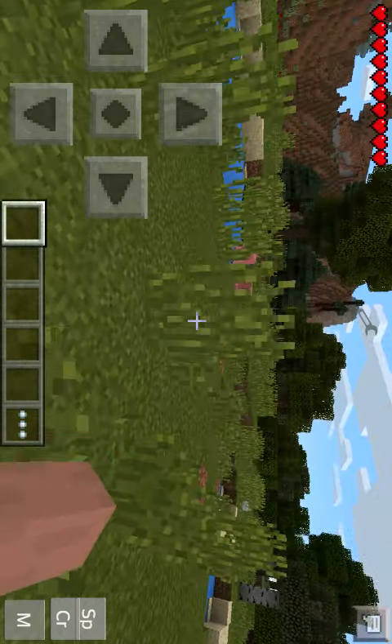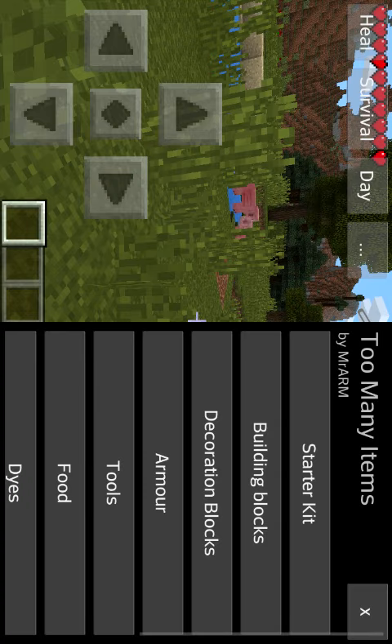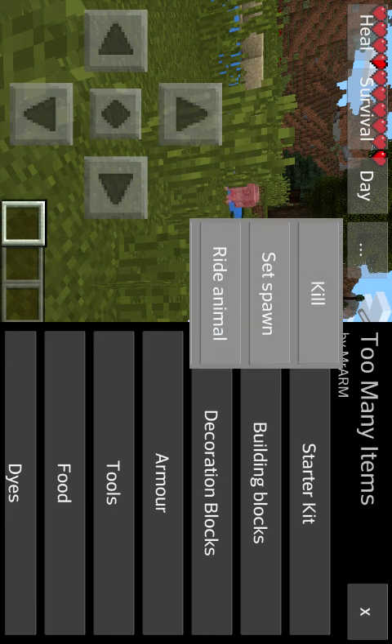Now this is the Too Many Items mod. You press the M button on the right side of the bottom corner. It shows you everything. You could heal on the left side of the top corner, change it to creative or survival, change from night to day, even kill yourself, set your spawn, and ride a pig. I'll show you that later.